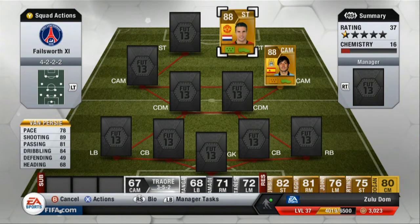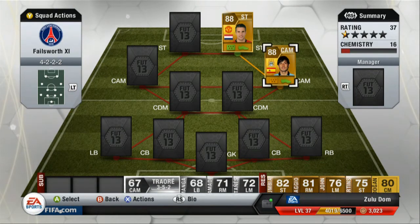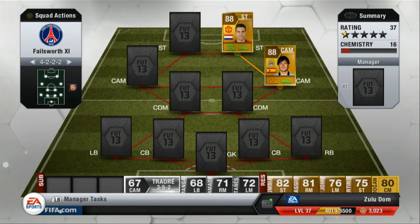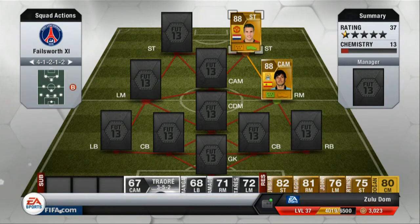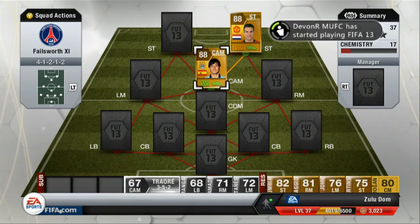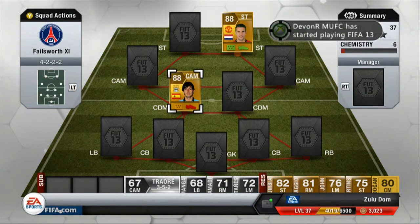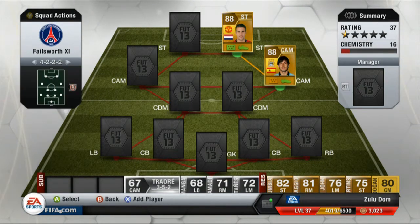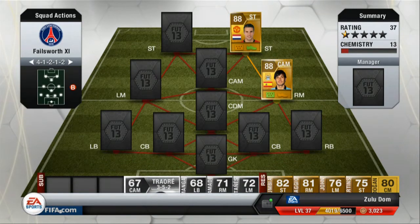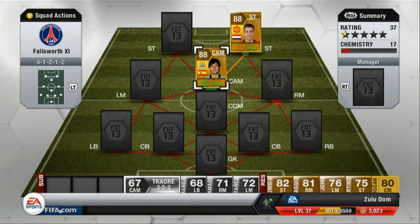That's a 4-2-2-2 formation if you don't know, or 4-1-2-1-2. You can play like this if you want. If you like starting FIFA off I'll put one on 4-2-2-2 because we can both play that. We have 17 chemistry. Put one on 4-1-2-1-2 because we have an extra one chemistry. Pretty much FIFA is all about pace and chemistry — without chemistry you're bad.